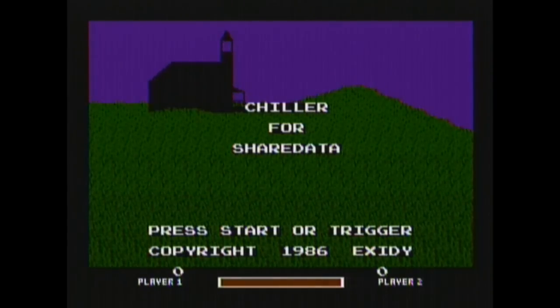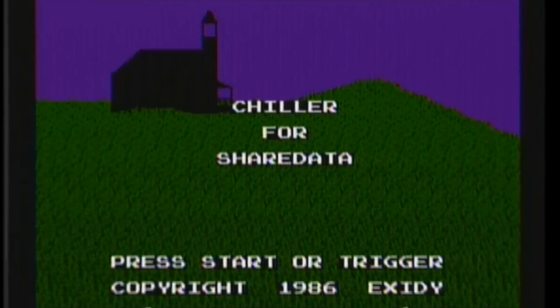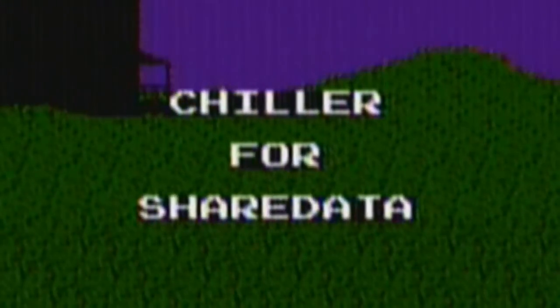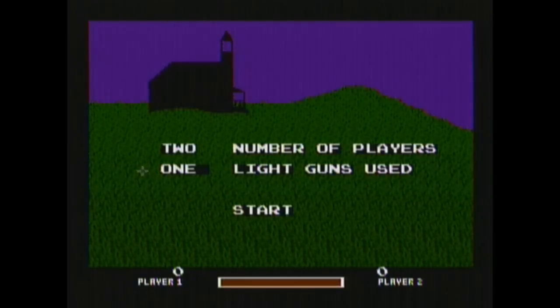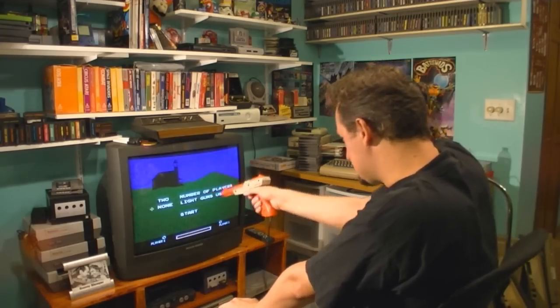Now let's talk a little bit about this game's problems. First of all, this is a terrible title screen — is that someone screaming? 'Chiller for share data' — what's that? The next problem is this menu screen. No matter what I try here, I can't get it to say one player and one light gun, for god's sakes.